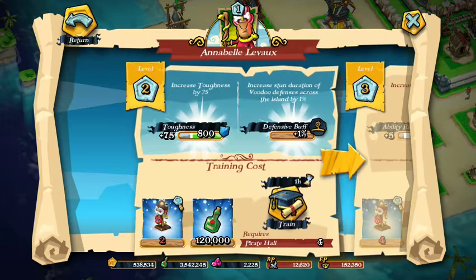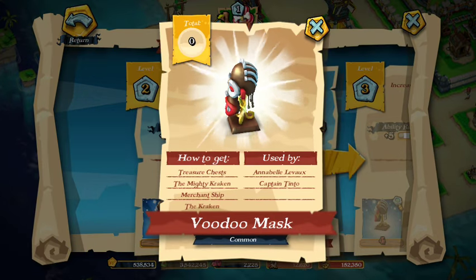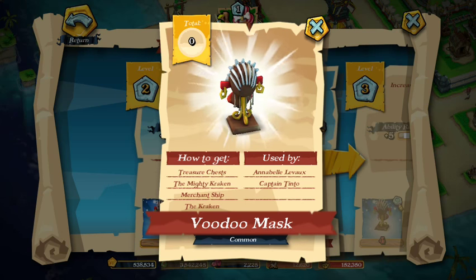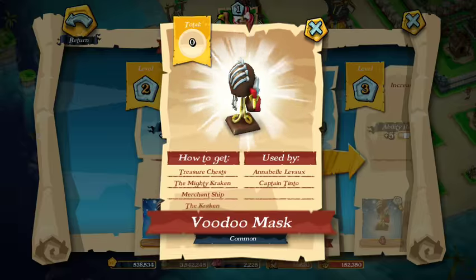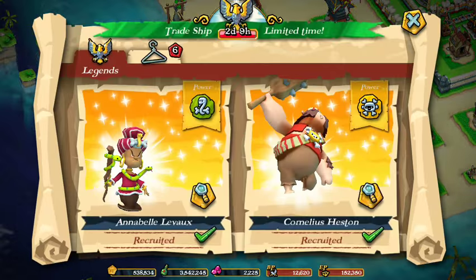If we look at the training here, you can see that we need the voodoo mask. You can get it from the Mighty Kraken, merchant ships, and the Kraken. Good to know.